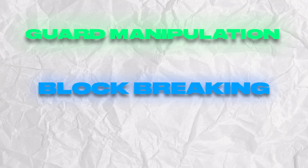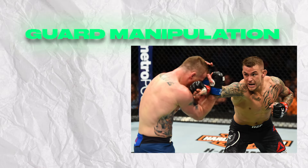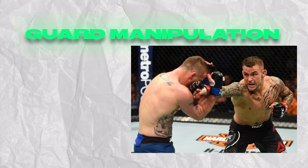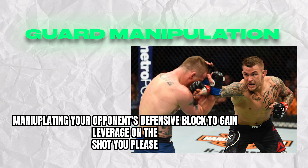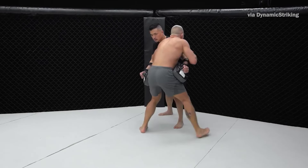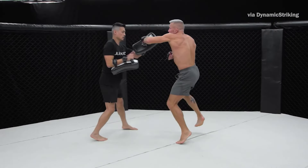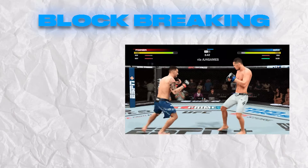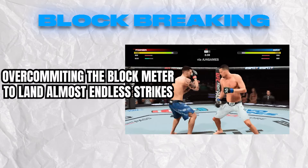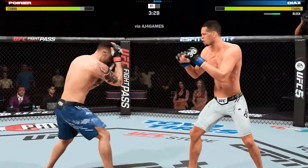To understand the difference between guard manipulation and block breaking in UFC 5, it's key to go over the definitions of both. Guard manipulation, in simpler terms, means trying to manipulate your opponent's guard to get them to drop their hand so you can land a punch — whether to the body or the head. In UFC 5, their take on it is a bit different: block breaking uses the jab to wear down the block so that every strike lands after the block is gone.